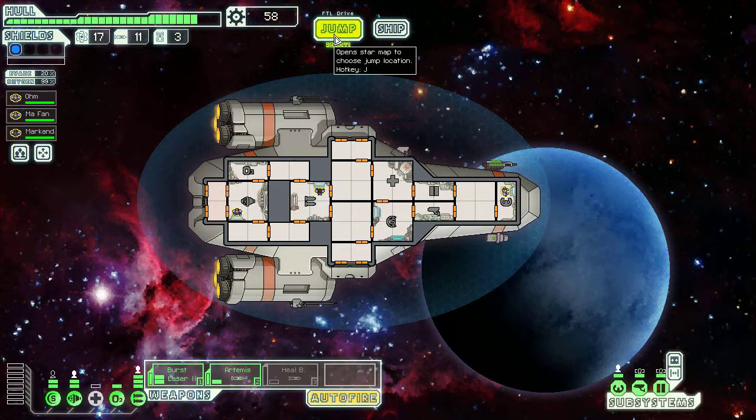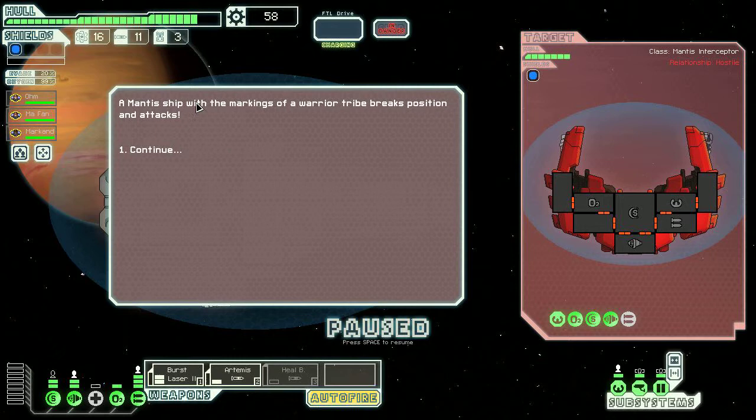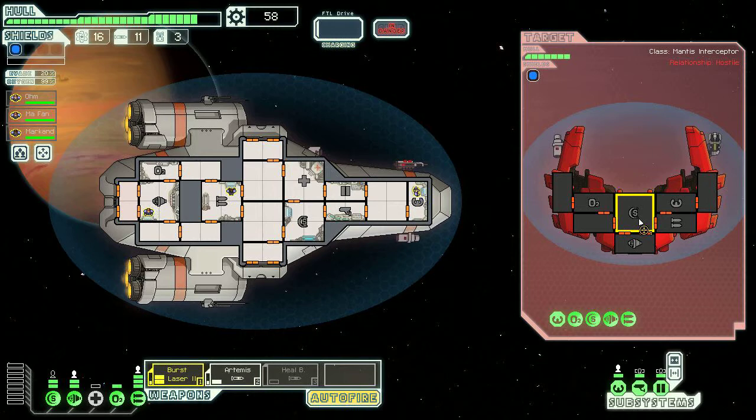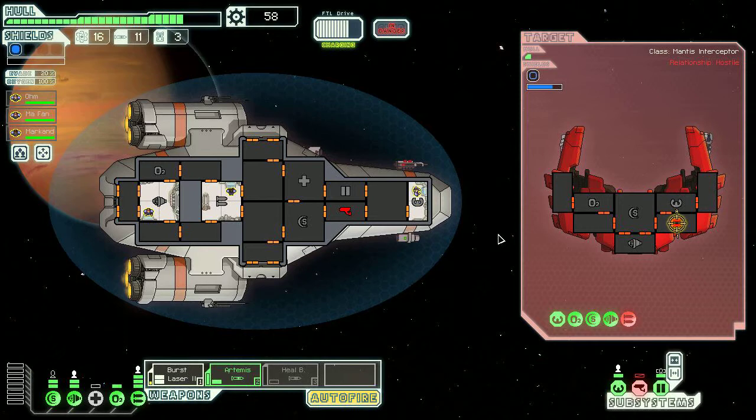I will leave my little pony planet — farewell to Applejack and Fluttershy. A Mantis ship with the markings of a warrior tribe breaks position and attacks. Fortunately, this Mantis ship does not have any teleporters, so we should be safe. Let's target their weapons. I've not played much of the Kestrel lately — I've been playing different ships, and it's weird to be attacking their weapons first. A lot of things I've been using lately require different strategies. They attack with an ion weapon, which can overcharge your system with energy or disrupt the flow of energy, and that's why it took a while for my shields to kick back on.